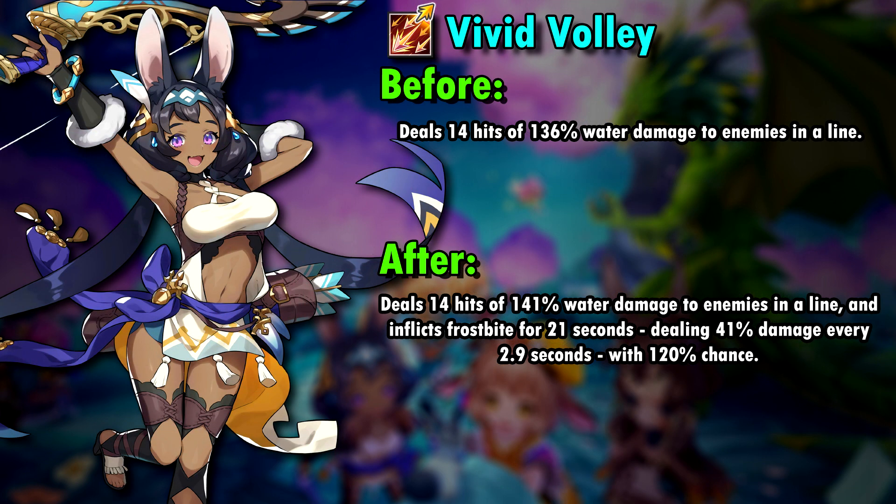Her first skill, Vivid Volley, already got a pretty huge increase of damage with the 2.0 update. With the spiral, her skill has another increase of 70% in total with all hits combined. The most important thing though, it now inflicts Frostbite. Since this is a pretty spammable skill, keeping Frostbite up is the easiest thing with Laranoa.